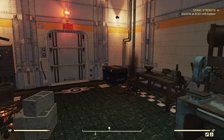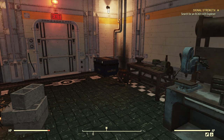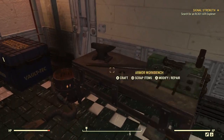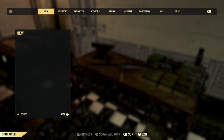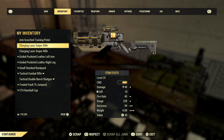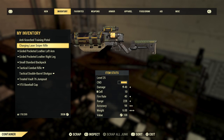Hello and welcome back to part 44 of our Fallout 76 beginners walkthrough. As I promised at the beginning of the last video but ran out of time to do, we're going to do some basic housekeeping. Let's go ahead and scrap some of these weapons for possible mods.